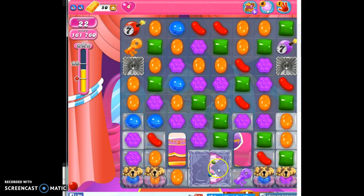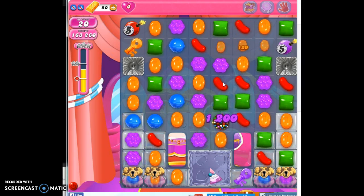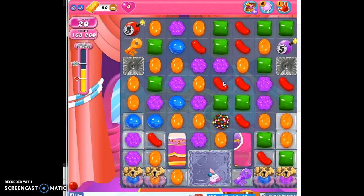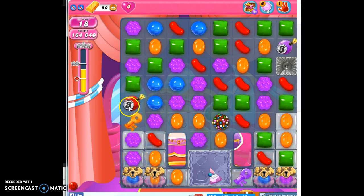Now everything's uncovered, so even if I don't get this done within seven moves, I can still probably eliminate those. Opportunity to make another color bomb — got to take that. Now this time I really want to work on setting this up with a striped candy if I can, knowing things may detonate. I've got to get rid of these first, though. Let's see.